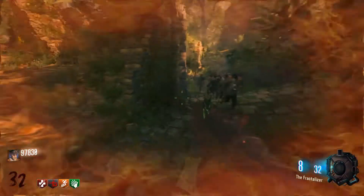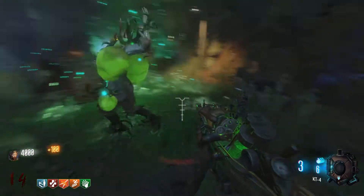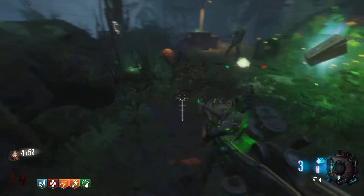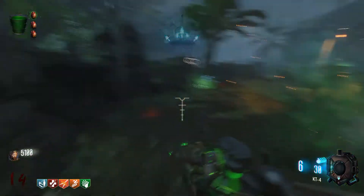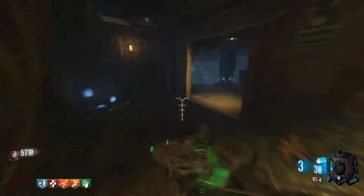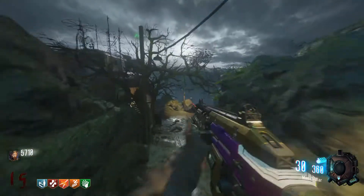I have 29 zombie maps going over, so in my 29th spot I have Zetsubo No Shima. I've always hated this map — I like to call it 'benoying' because it's a mix of boring and annoying. Basically everything you have to do takes a lot of time for no reason: filling your bucket with water, turning on the power, getting the plants every round, getting the KT4. It's all super tedious and unlikable, even though it does have the spider boss fight which is one of my favorite features in any zombie map.